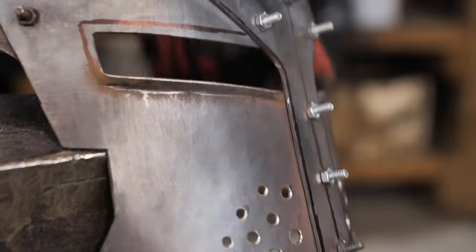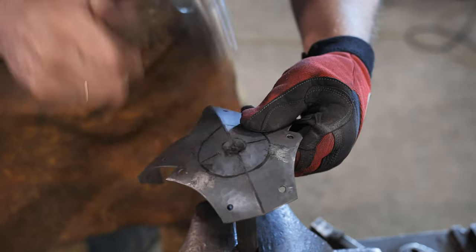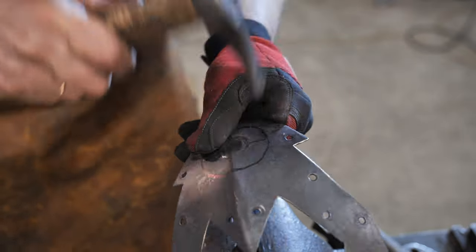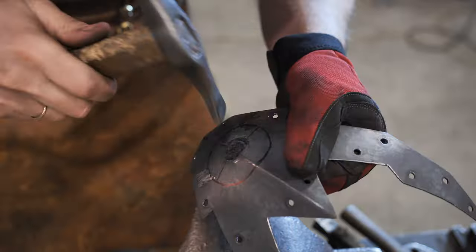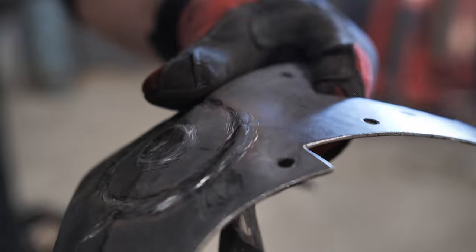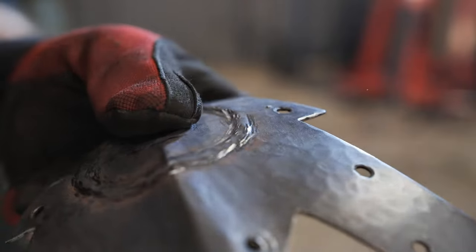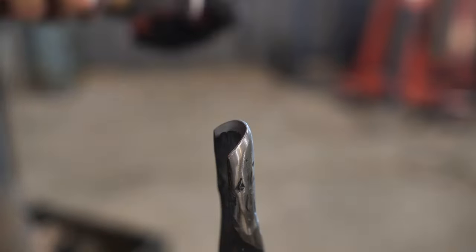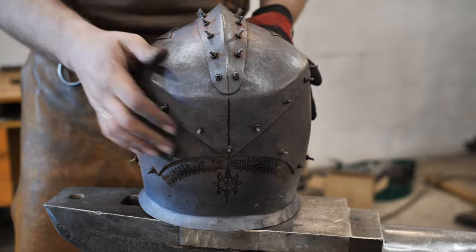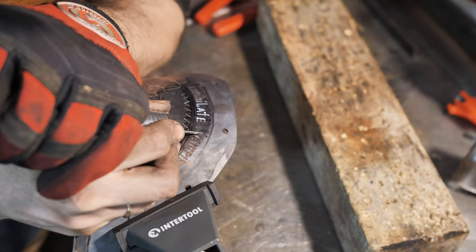I'm punching out the symbol of the Dawnguard. It would be simpler to make a stamp and do a relief with it — I've done that in my last video about shoulders — but it requires the plate to be flat. My overlay is figured, so I'm hammering out this symbol by hand. My sacred duty is to annihilate vampires — this inscription is engraved on the back of the helmet.